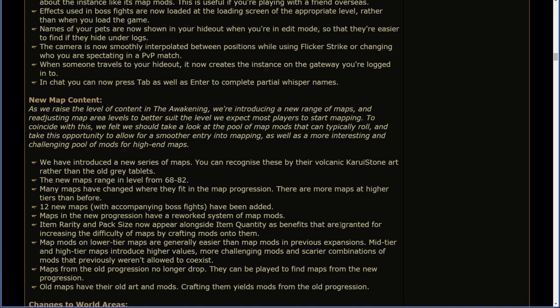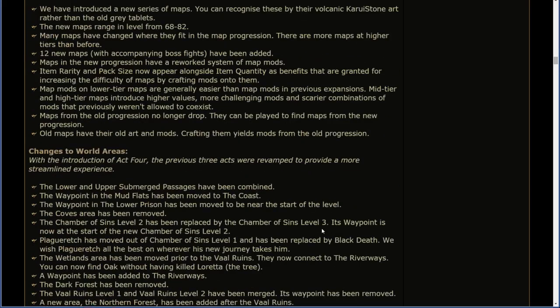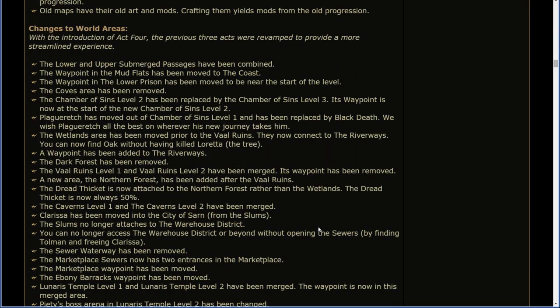Maps from the old progression no longer drop, but they can be played to find maps from the new progression. Old maps have their old art and mods; crafting them yields mods from the old progression.